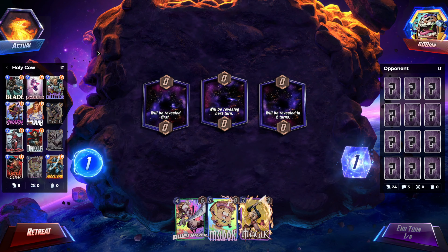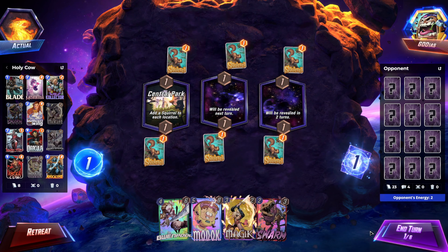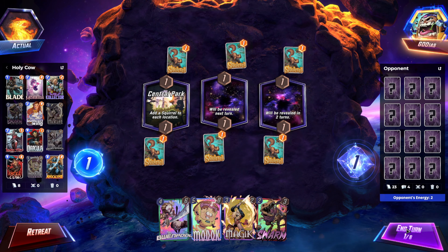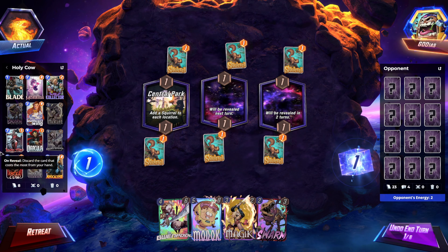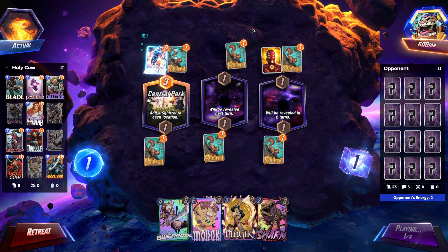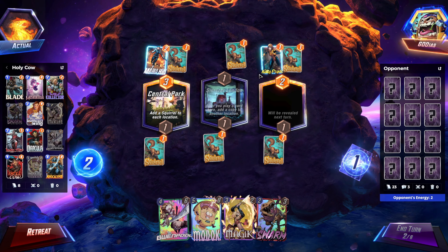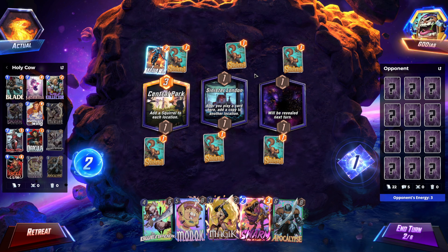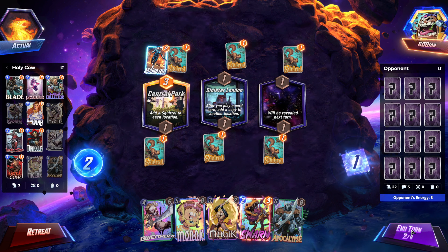Hello and welcome to another Marvel Snap deck highlight. With the new card they released yesterday, they also updated two card text boxes, one of those cards being Hell Cow. They just completely changed the card - he's now a 4/6 with Activate to discard two cards from your hand. It used to be an on-reveal ability and now it's Activate. I think it's a very strong change.